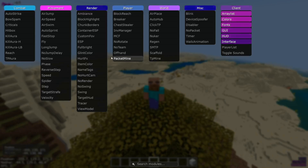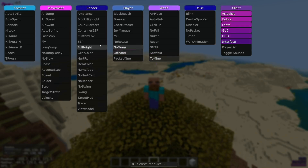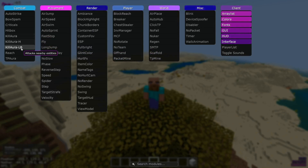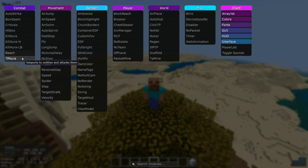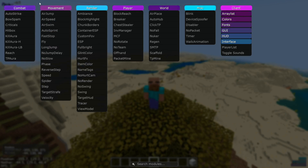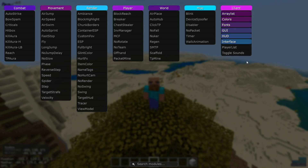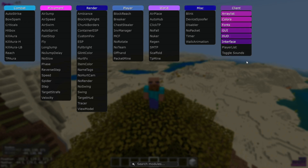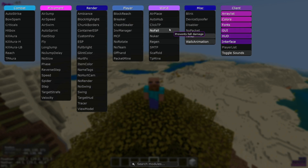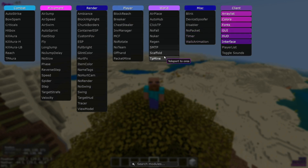Slander aside, this client is pretty solid, to be honest. As you can see, we have all the features we would want over here. We've got like three different kill auras, reach, TP aura — the combat section is fleshed out. We've got this UI which looks kind of unique, and to be honest I'm a little bit of a fan. We've got fleshed out movement, render, player, world. Oh, is that TP? We have scaffold, we have SMTP mine.